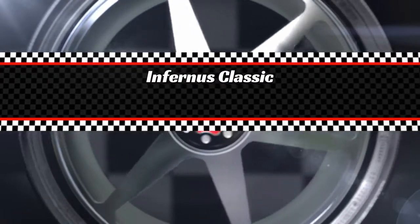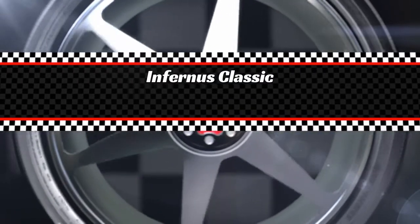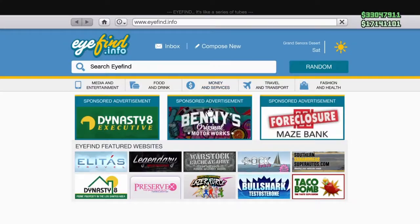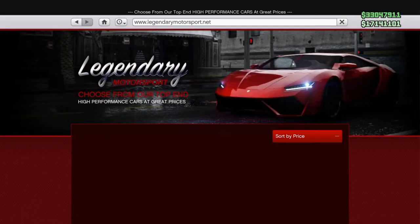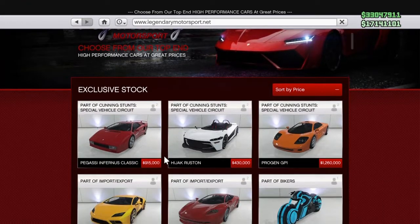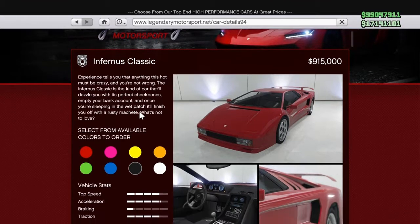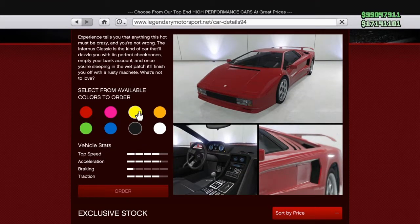Yo yo yo, back at it again — it's JJ the Claymore Minotaur bringing you another GTA Online video. Today we'll be making the purchase and customization of the Pegasi Infernus Classic, which is supposed to be based on a Lamborghini Diablo.